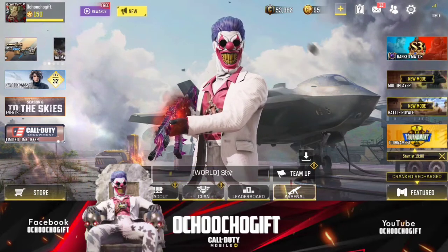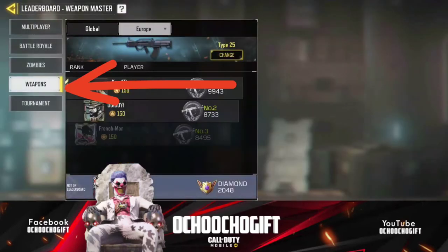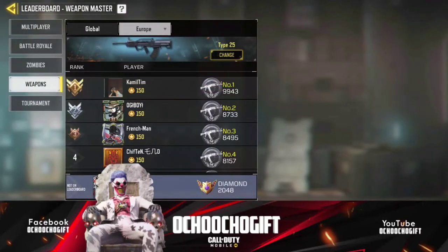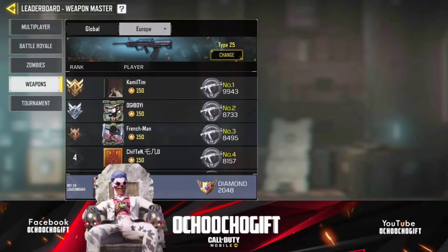first of all you go to your leaderboard, then you go to the weapon session. Over here guys, right now I'm on the Type 25 leaderboard and right now I'm actually very below the leaderboard. So if you want to change your weapon, you click on this change icon over here.